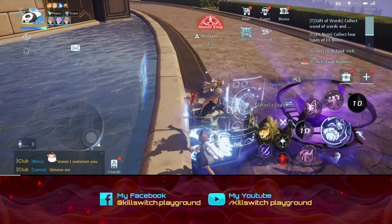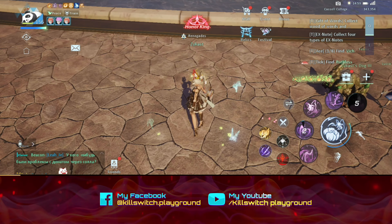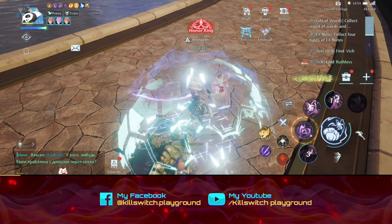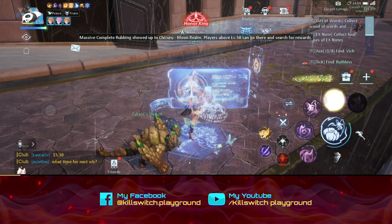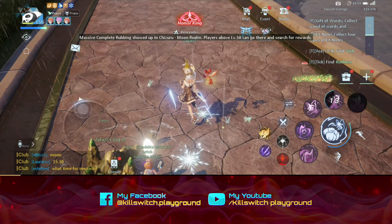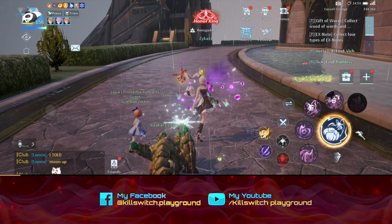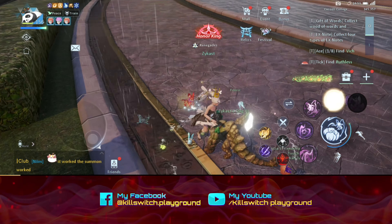Let's check what will happen if that bar is filled up. The normal attack looks cool — with flowers and everything, but not my type. The bar is already filled up — what will happen? There is a second skill triggered when you use the fourth skill. So fourth skill, and then you can activate the second skill.